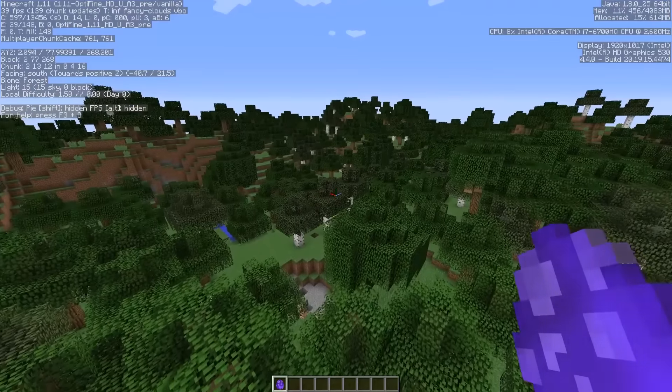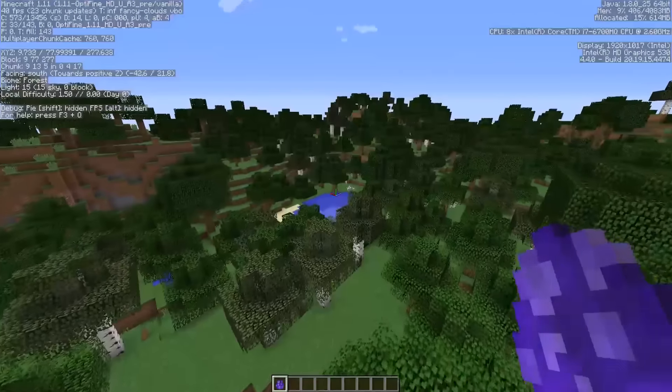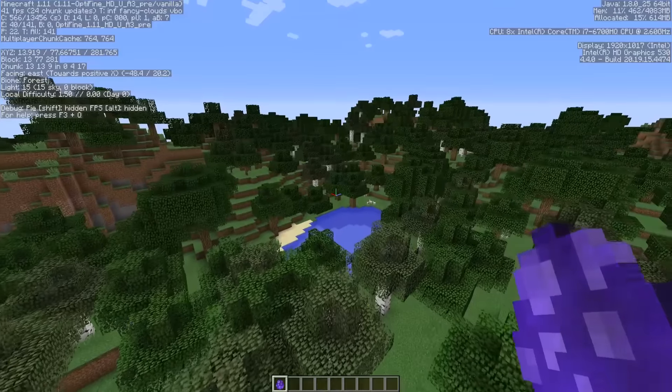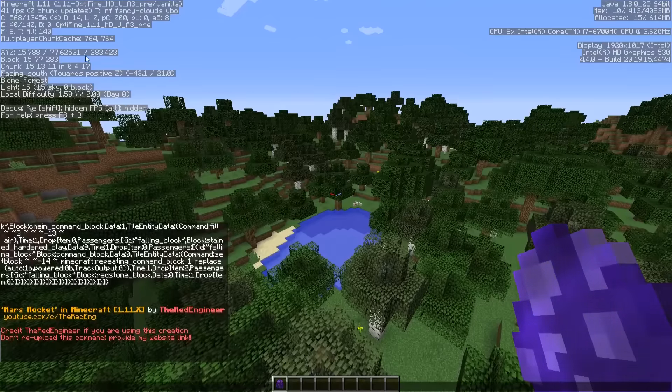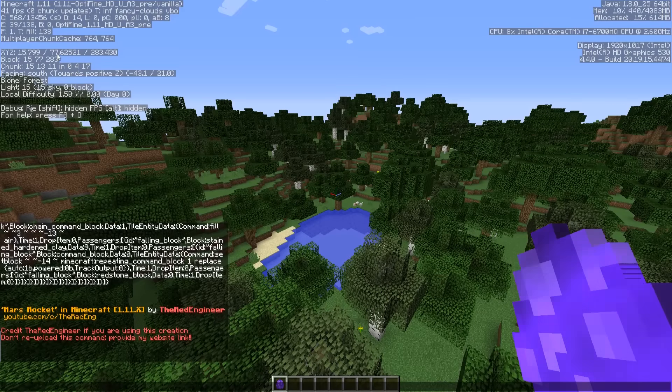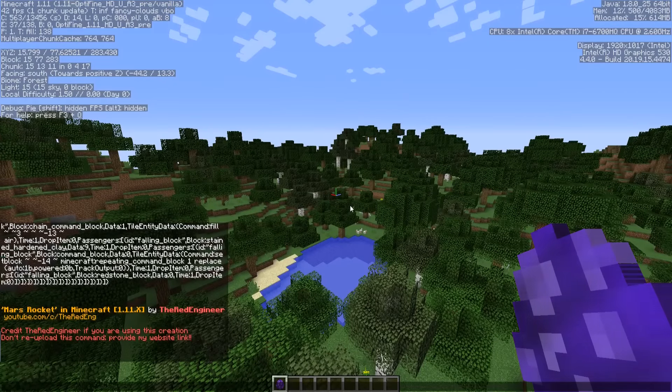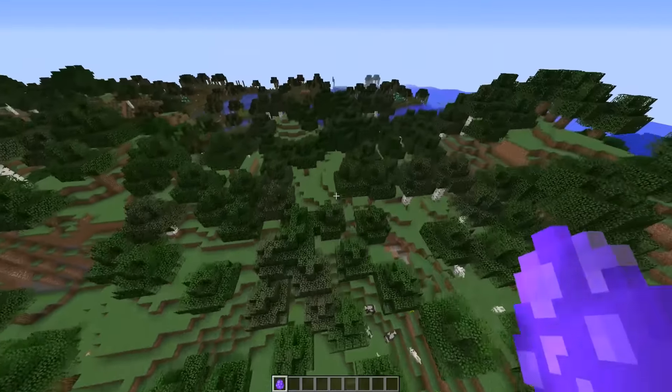There are two things to keep in mind before placing the rocket. First, once you place it down you cannot take it out of the world or get the spawn egg back, so make sure you're certain when and where you're placing it. Second, you have to place this rocket when you are at a height less than 60 blocks on the Y-axis, because of the building limit in Minecraft.